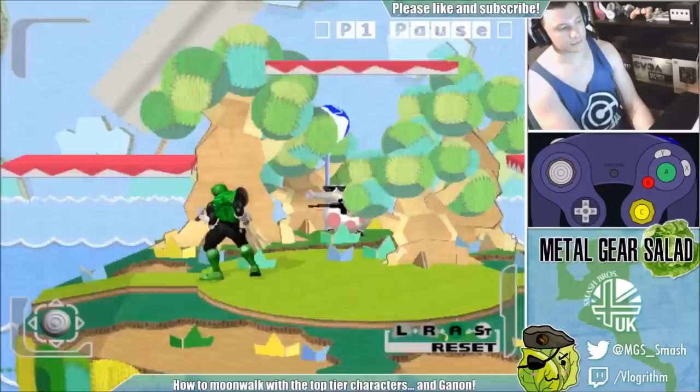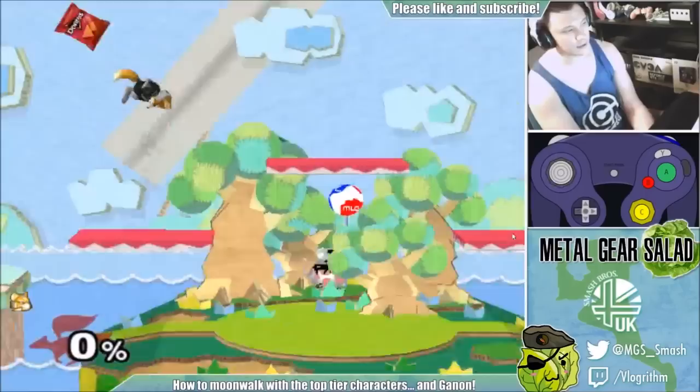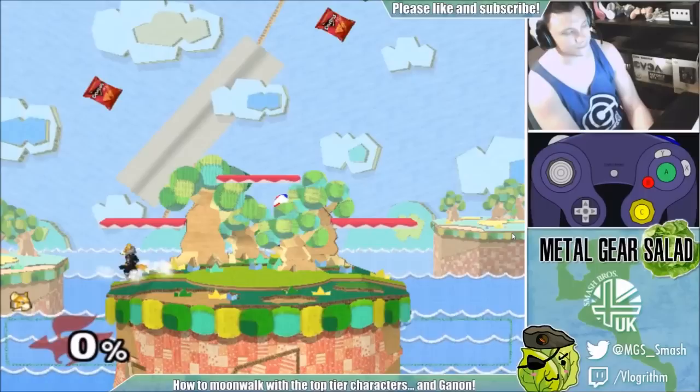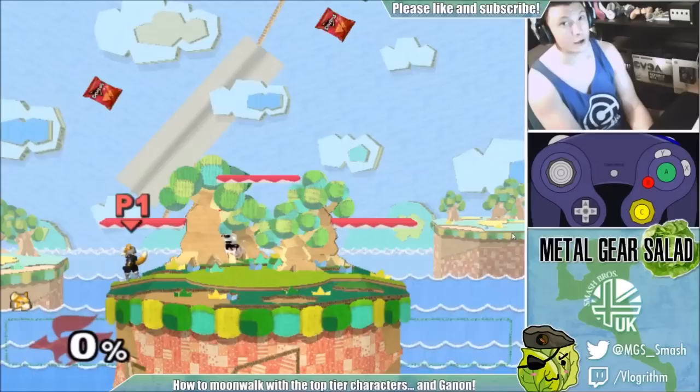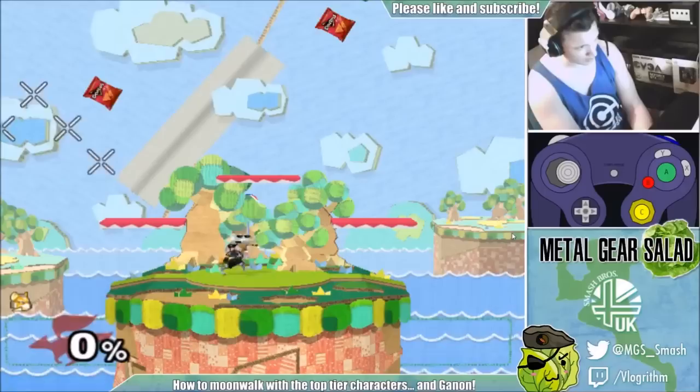But not all characters can do it from a dash dance. Fox, for instance, cannot do it from a dash dance. If he tries, he simply stops or runs backwards — it doesn't work. That's because Fox can only do it from a walk. Anyone who can walk really fast tends to have quite a good moonwalk out of a walk. So you can walk and moonwalk like that.